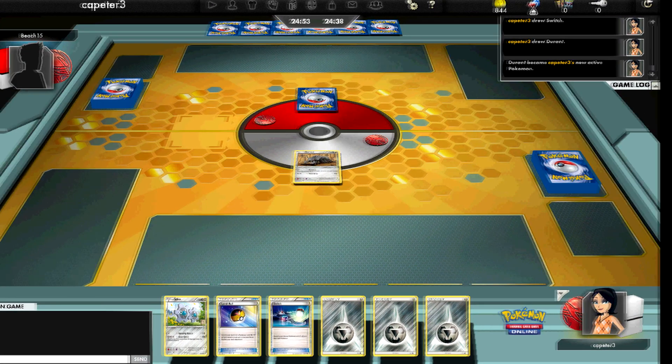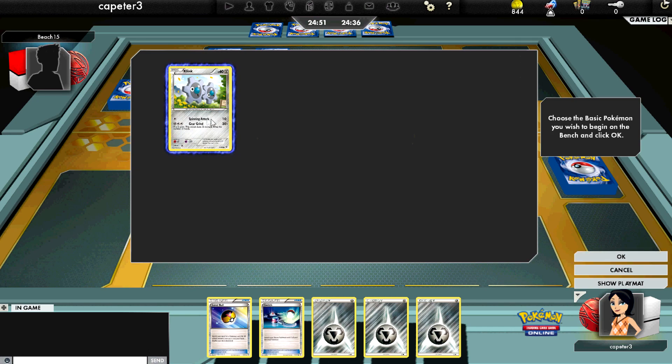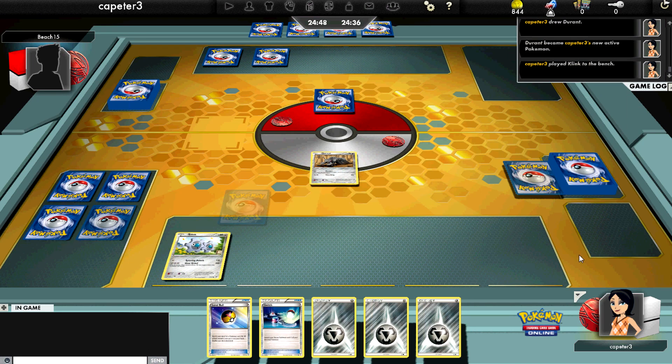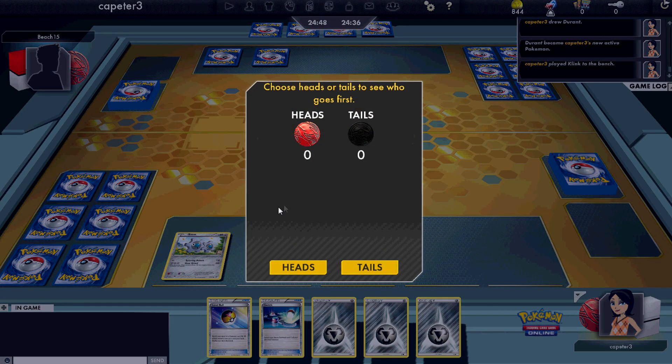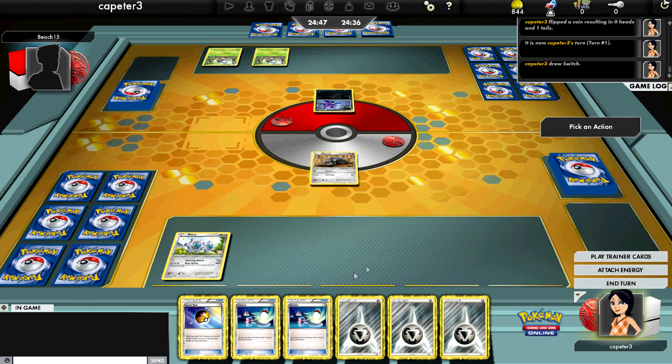I thought I'd go ahead and show a fun video today. I decided to try out a fun deck: Kling Clang Durant. Basically the premise is you're still milling them with Durant, but if you get Kling Clang up, EXs can't touch your Durants — and that's the big attacker in our format right now.